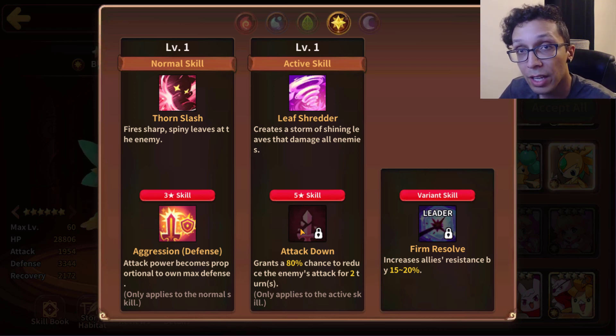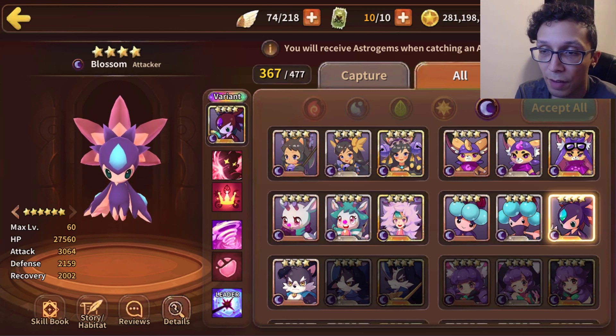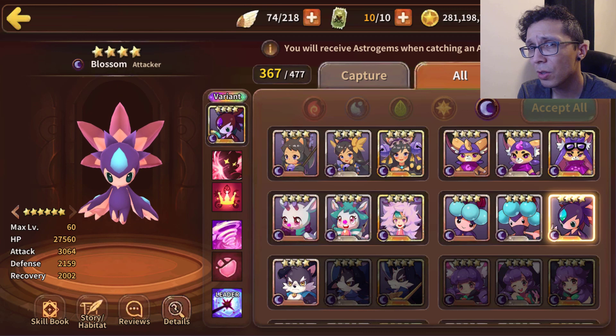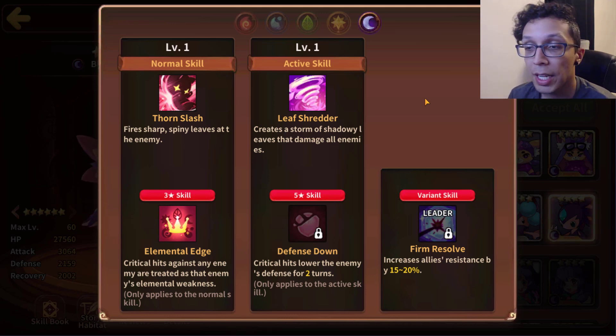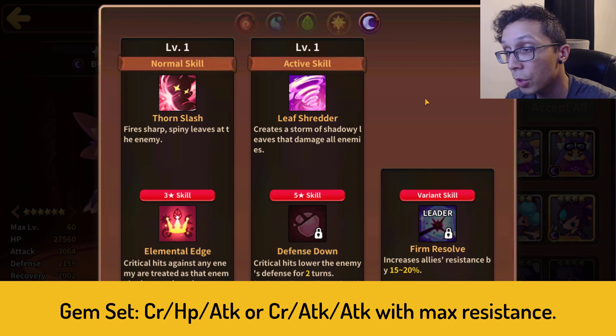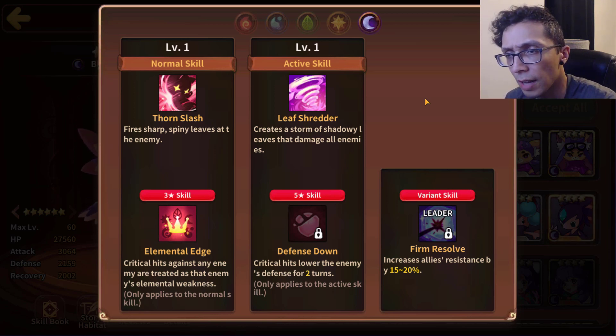Finally, Dark Seedler is an attacker type coming in with 27k HP, 3k attack, and 2.1k defense. The attack is a little low but since he's a dark type he has that additional crit damage built in, which will definitely buff out. The three star skill is Elemental Edge but it is critical hit reliant, so pray you get at least one square slot. The five star skill is Defense Down — no percentage chance, it literally says critical hits lower the enemy's defense for two turns. This mon is purely critical hit reliant, which is great because you can throw him on an Intuition set or a Ruins set for added crit damage.